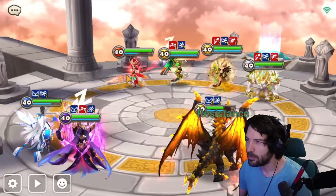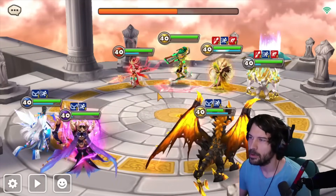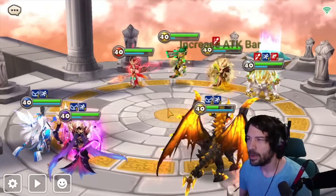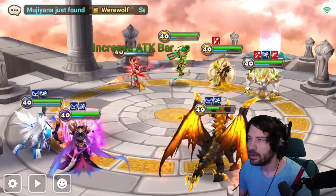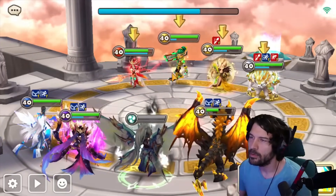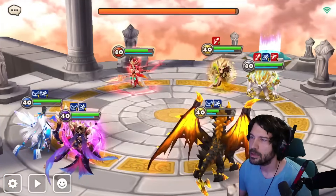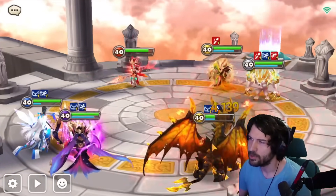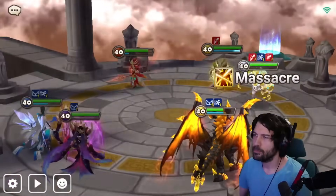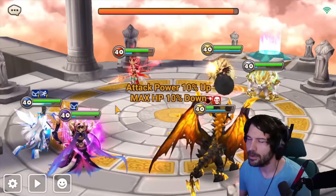Next turn we bring Oberon back. Let's get rid of this guy. He probably kills Jamire here if he crits — okay he didn't, that's nice. He'll get strip though — yeah okay, he's gonna get to bomb this guy. Looking a little rougher because now he has bomb.